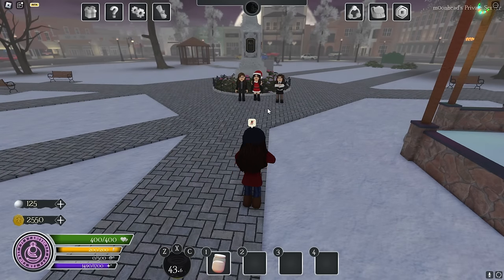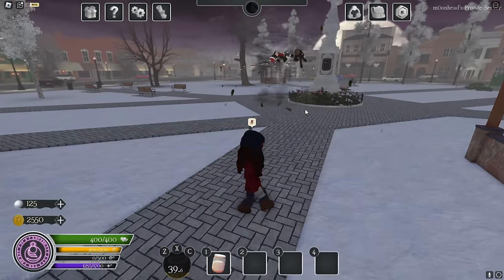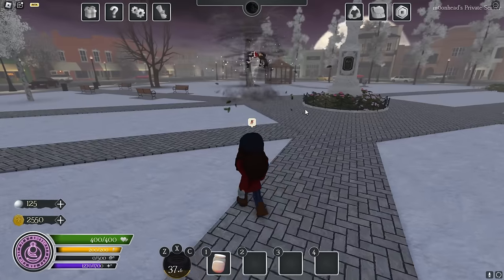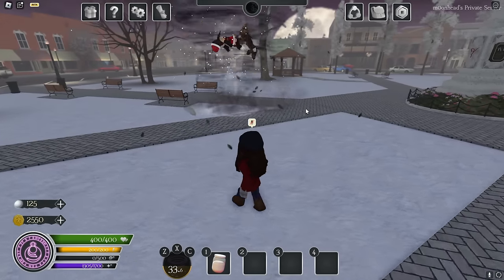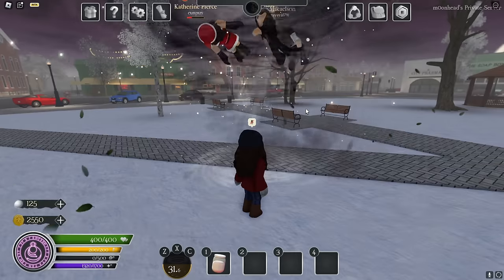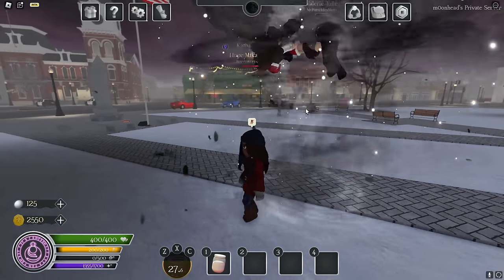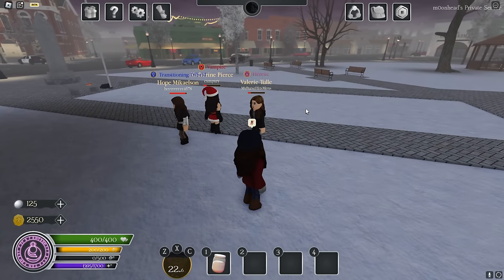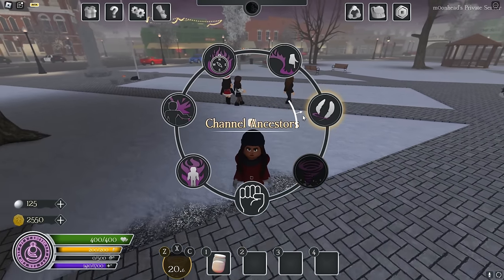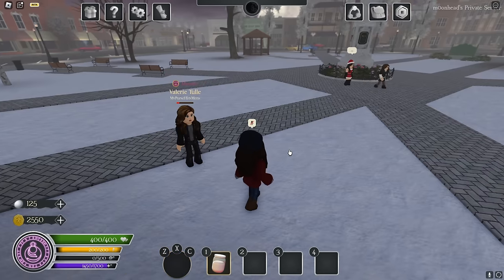Next we have Spirit's Vortex, which summons a wind tornado that pushes everyone around, spinning them in the air until they take a specific amount of damage and go down. It doesn't ragdoll them specifically, but it does deal a fair amount of damage.